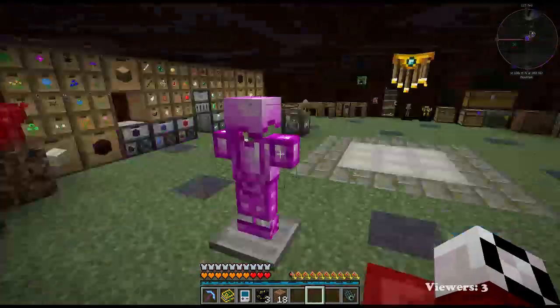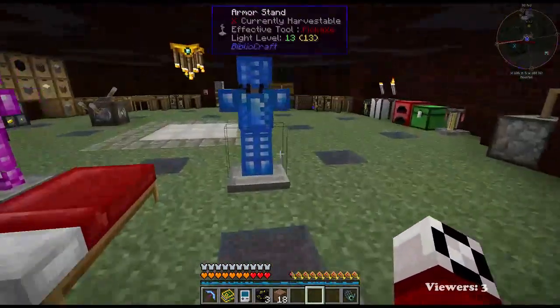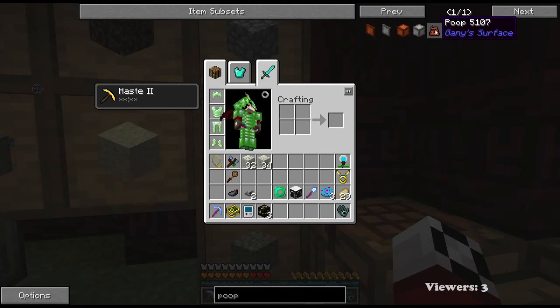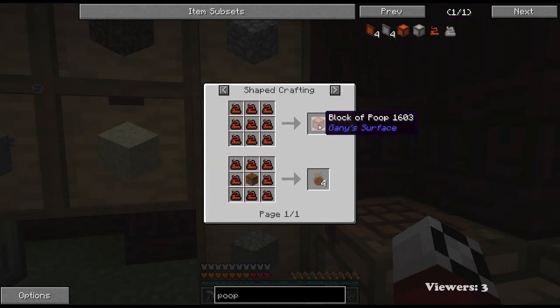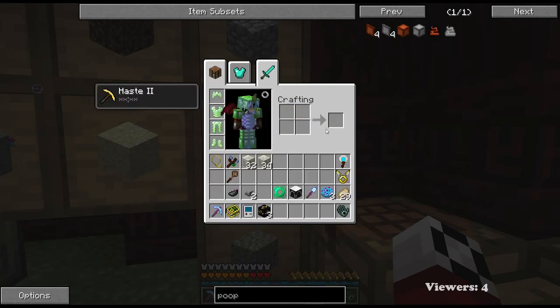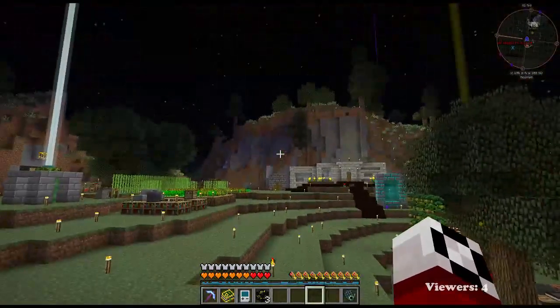Then we have chicken poop. What uses do you actually have? We can make a block of poop and we can make fertilizer. Can we use a block of poop for anything? Nope, just to store poop. Fertilizer — is that used to make fertilized soil? It actually requires bat poop — bat poop and normal poop, lots of poop.